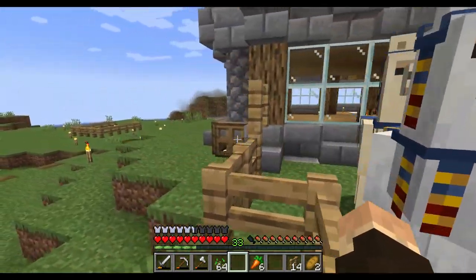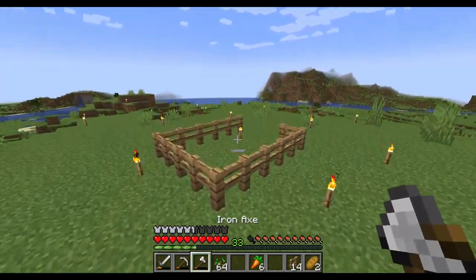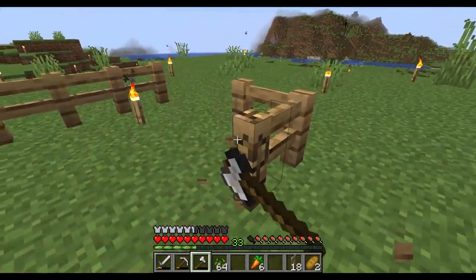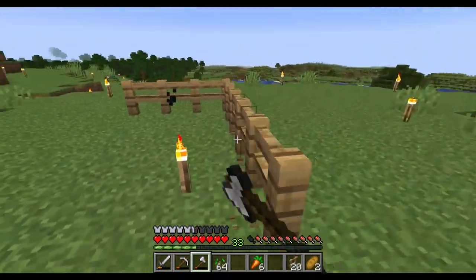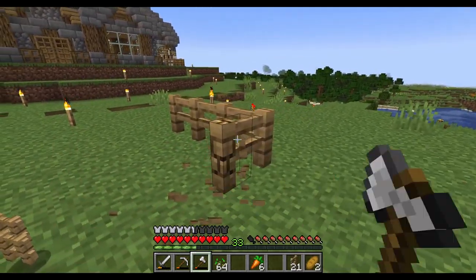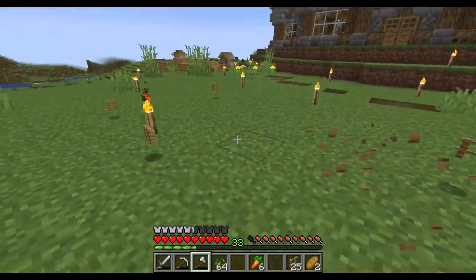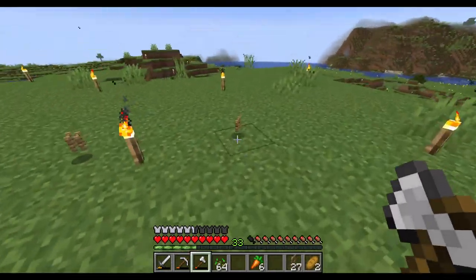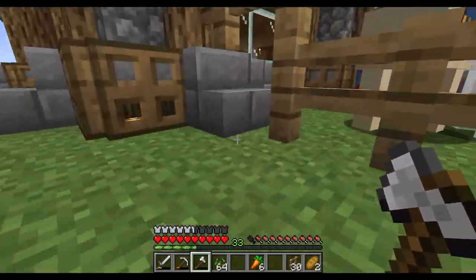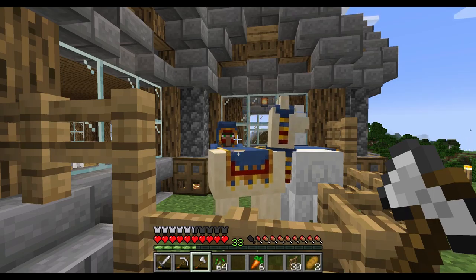Can we ride these llama-alpaca things? I hope so. That'd be awesome. All right, hopefully he doesn't despawn or anything. I want to keep him here forever. I have a feeling he will for some reason, which is why I want to get this dark oak sapling before he leaves. He sort of just appeared out of nowhere. Do you think he appears near beds? And that's how he figures out where people live?